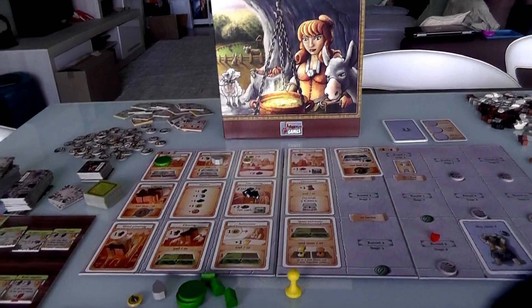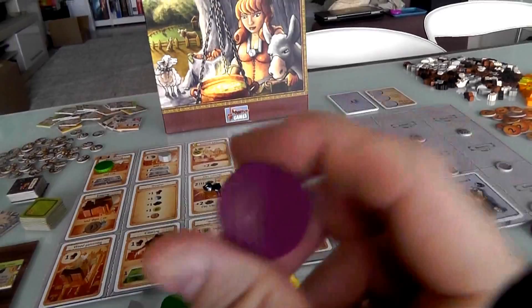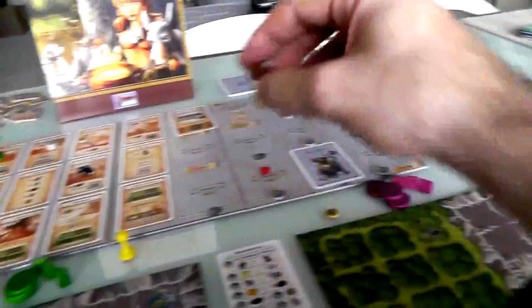Now Jen is going to do a move. She is not going to go the adventure path. She's going to go more the traditional Agricola path and focus on expanding her farmstead, getting animals, livestock, and crops. With that in mind, she's going to go for that classic Agricola opener everybody knows — grab the three wood. Boom, she's grabbing three wood.